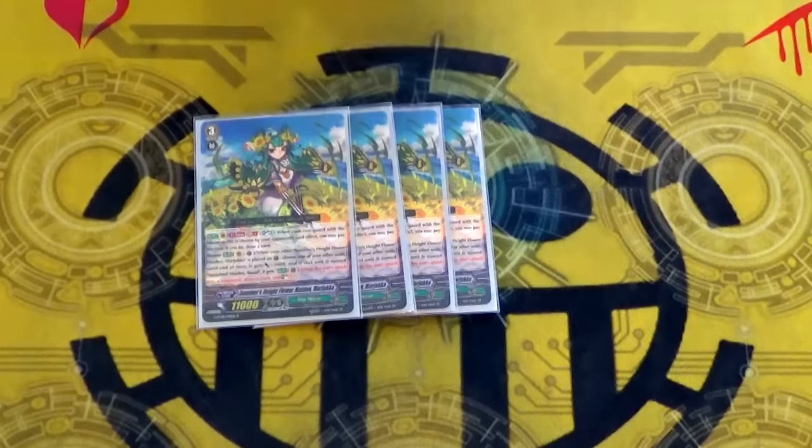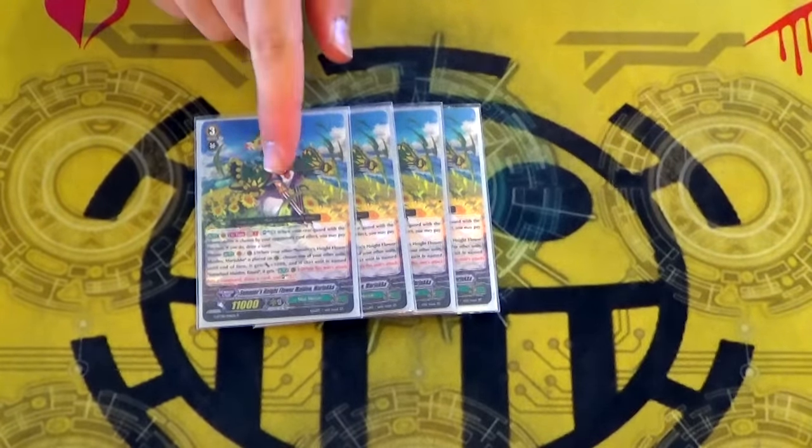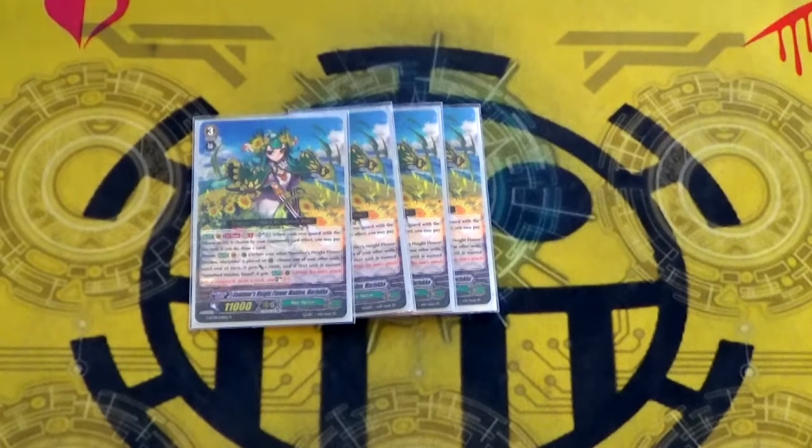Kagero retires something — Soul Blast 1, draw. And on Vanguard Rear, whenever she or the grade two she works with is placed on Rear, Bloom, pick a card, it gets 3k.